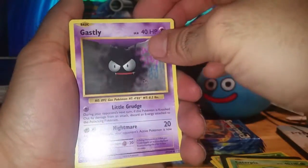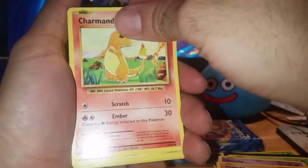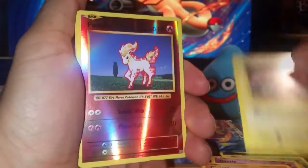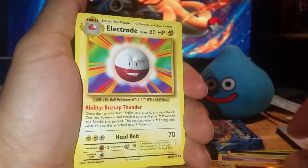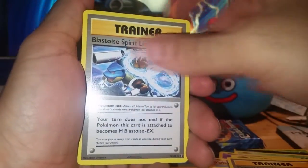Pack six: Caterpie, Gastly, Diglett, Charmander, Voltorb, Reverse Ponyta, and a little Electrode. Pidgeot Spirit Link, Blastoise Spirit Link, and Energy Retrieval.